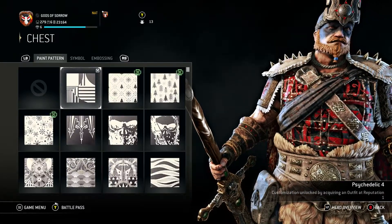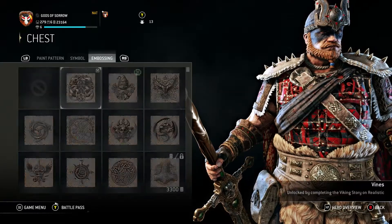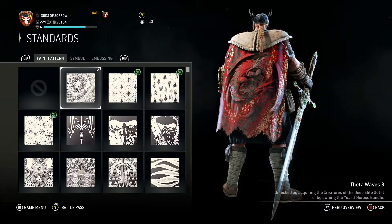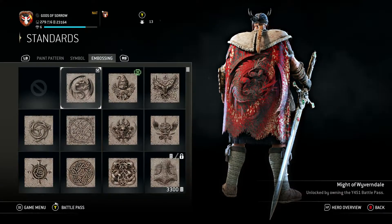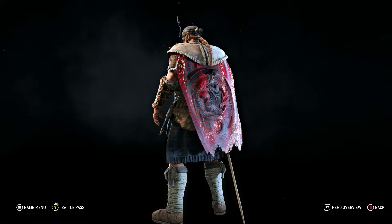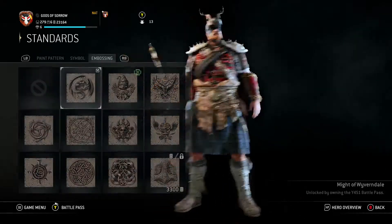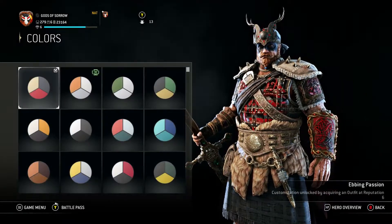For our chest plate I'm running Psychedelic 4 with Vines on the chest. Standards on the back I'm running Theta Waves 3 — I just like the effect — and I'm running the Might of Wyrendale for the dragon on the back. I think the dragon looks really really nice, it's good pacing. But like I said, I really really want that chest plate, so I'm kind of just waiting on it.